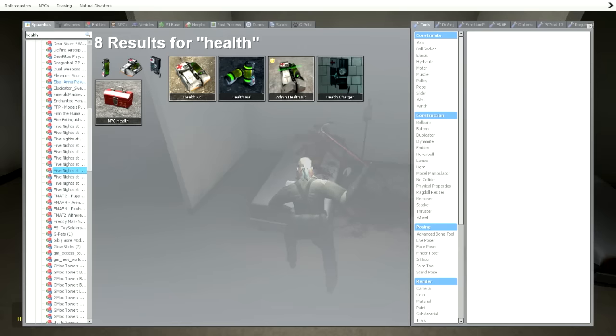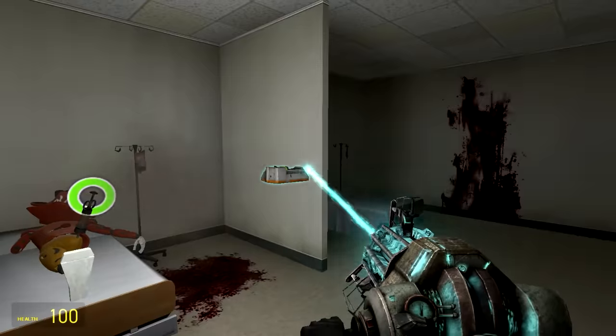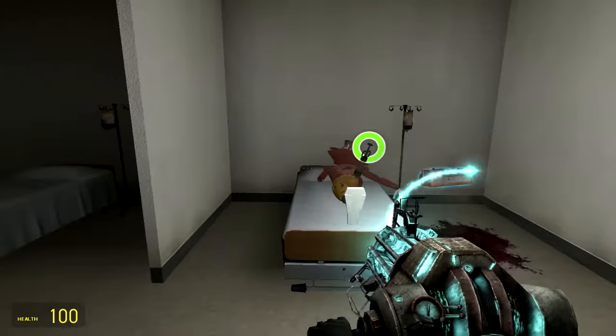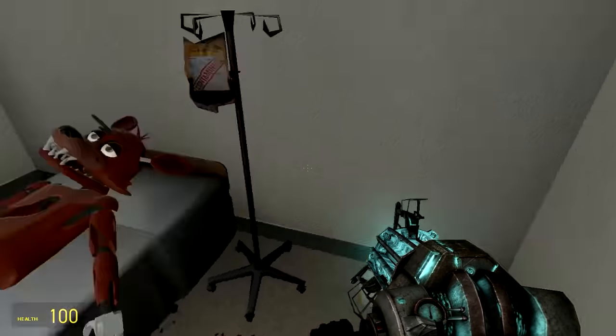Do I have anything healthy that could help him out? I guess we got some med kits and health kits — we got everything. So I'll give him a health kit. I'm trying to give you the health kit, Foxy. Why do you keep rejecting? I guess he just refuses to take it. I guess Foxy is good with the one syringe stuck in his thigh.